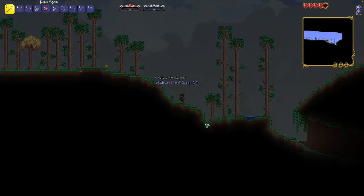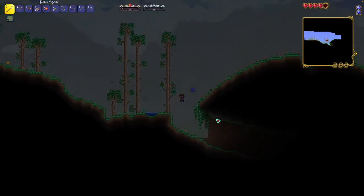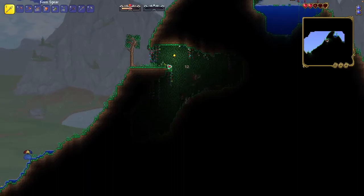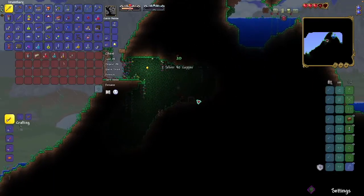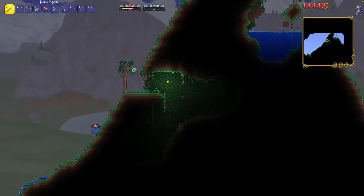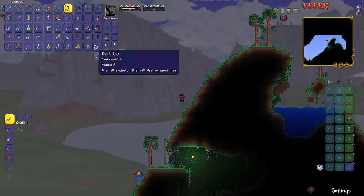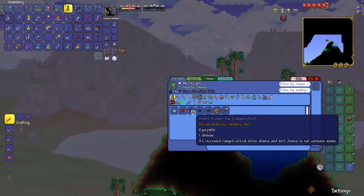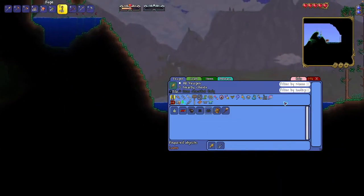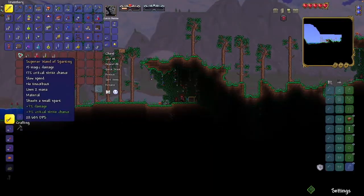We got a Wolfram Battery here — this will increase summon damage, good for our squirrel sentry. There's a chest in here — an umbrella, nice. Some desert feathers — we could go for the Desert Prowler armor. All we need is silk and some desert feathers. I think that's a good starting armor for the Desert Scourge fight, which will be good. We'll go back to base.